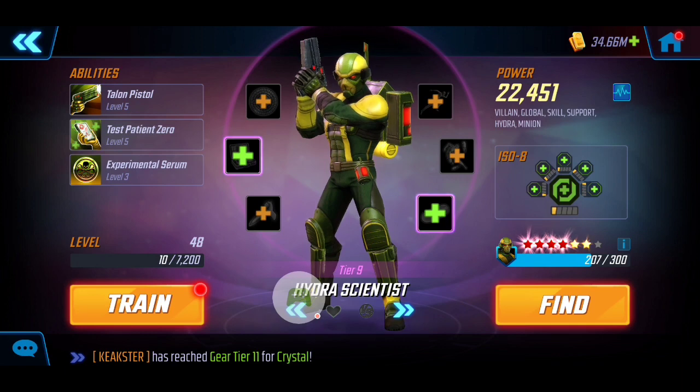Last but not least is Hydra Scientist at 22k, built up over time due to the six yellow stars. Consistent with the previous minions, no T-Force — we've only leveled up to level 5 on the left and level 3 for the passive. With that said, let's dive right into the gameplay for node 7-3.